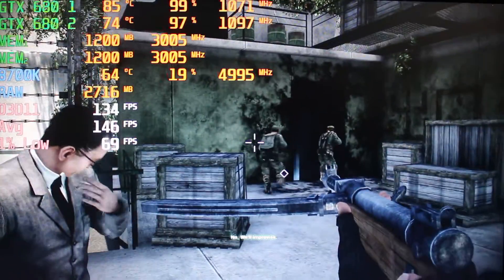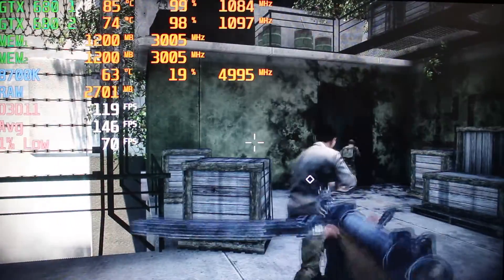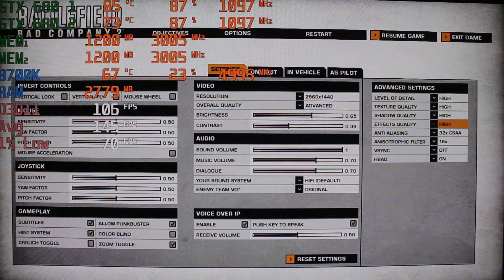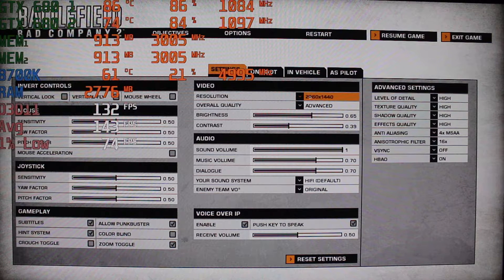So that was 1440p — let's take a look at 4K. Now 4K does require lowering the anti-aliasing to 4X. I already tried it before and 8X wasn't too playable — it was probably 50 to 60 FPS. So this is better, we're just gonna stay with 4X.